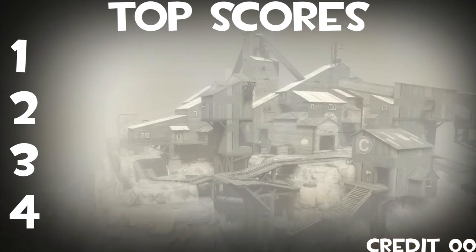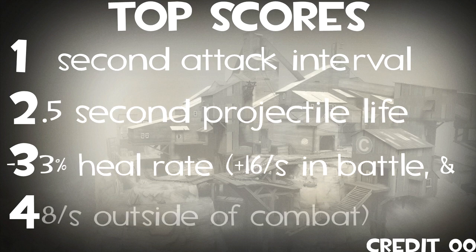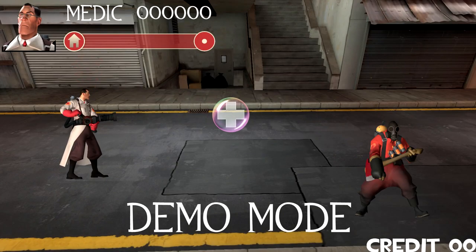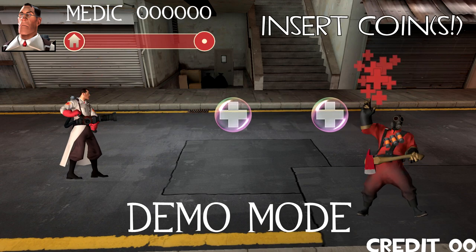Following numbers are obviously subject to change, but you can shoot one every second, it floats in the air for two and a half seconds, it heals at a rate of 16 per second in battle and 48 per second outside of it. While those healing rates are lower than default, multiple bubbles could work on the same target. To balance that, while there is an overheal, it's reduced by some metric — maybe it dissipates quicker.